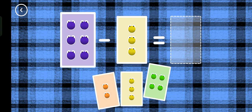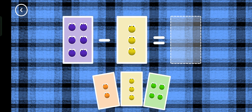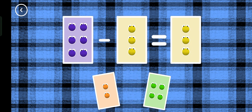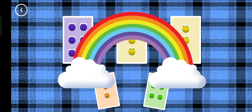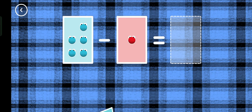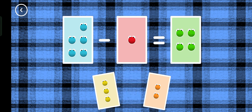If you start with this many and take away this many, how many are left? Three! Six minus three equals three! That's the correct answer. Four, five minus one equals four. Yes!